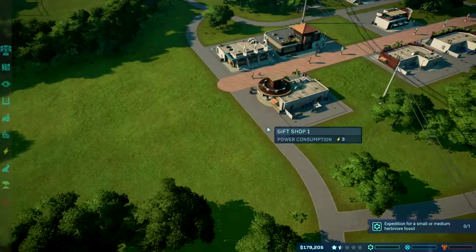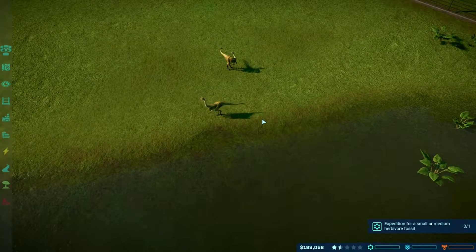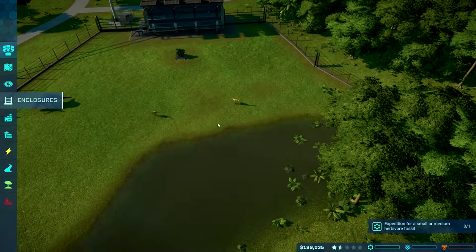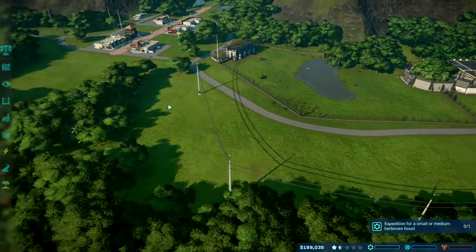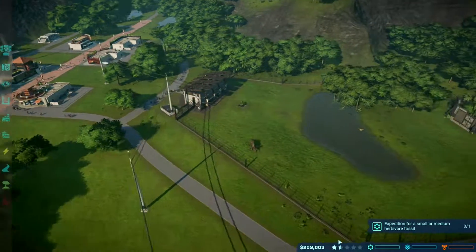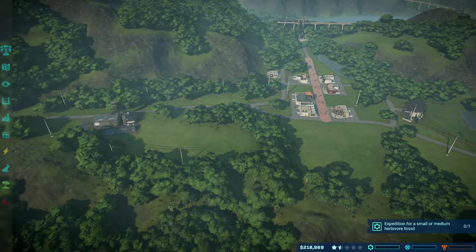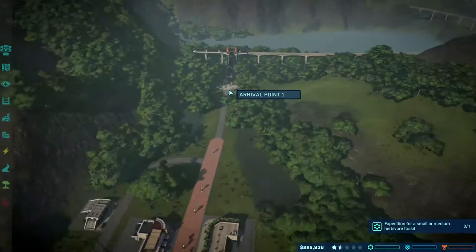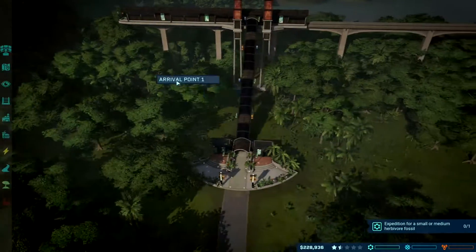I can see it's a bit laggy on the other screen but there's not much I can do. I'll adjust the view so you can't see the lag as much. What we're going to do today is make as much money as we can. To get more visitors to our park, we want to get our star rating up — let's check how many visitors we actually have.